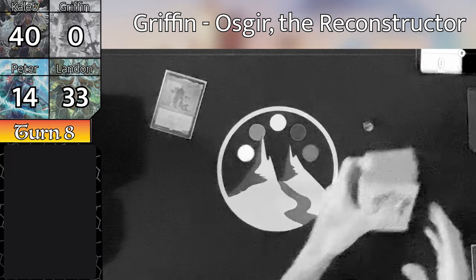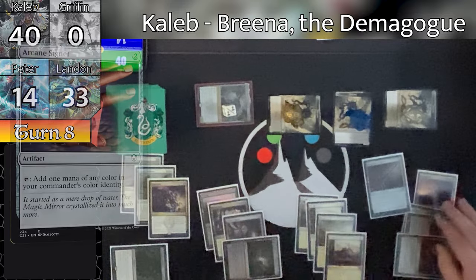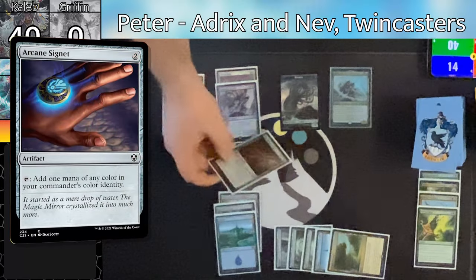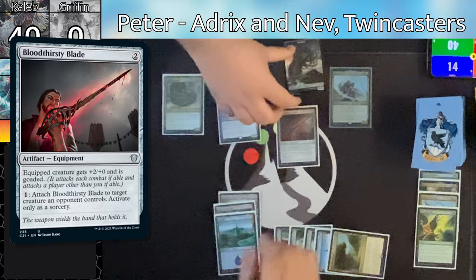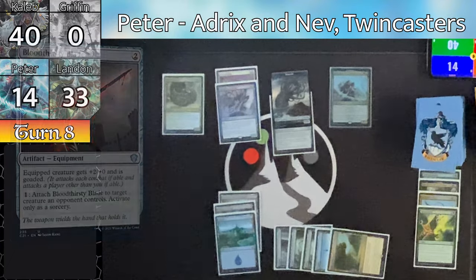Caleb begins his turn, untapping and drawing, and plays down a Bajookabog exiling Griffin's graveyard. Caleb then goes to combat and swings 11 of the Inklings at Griffin, 6 Inklings and Brina at Peter. Brina triggers, Caleb puts 2 +1/+1 counters on it and draws a card. Neither have any blocks for the Flying Inklings. This will take Griffin out of the game, all the way down to zero life, and Peter will go down to 14.